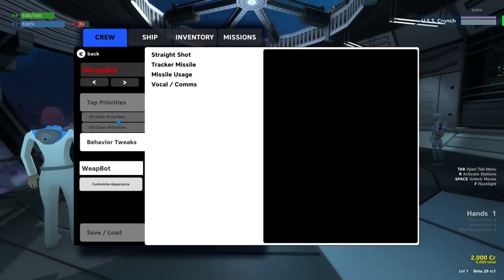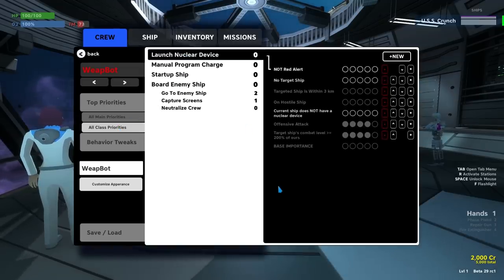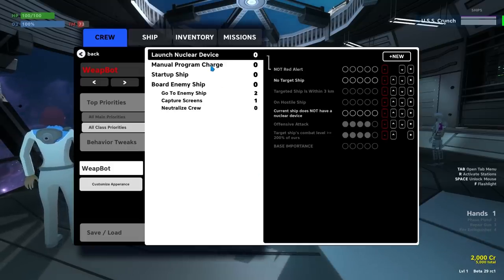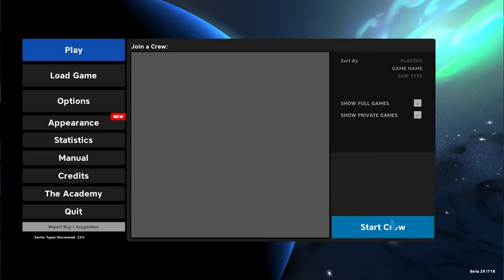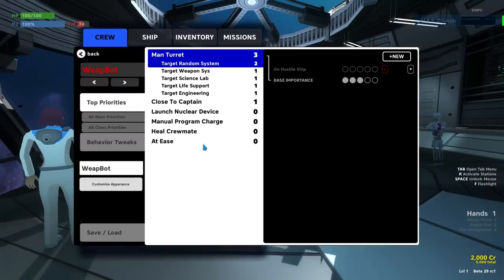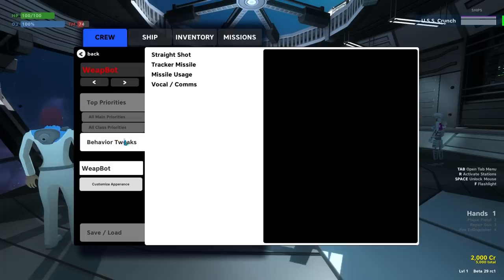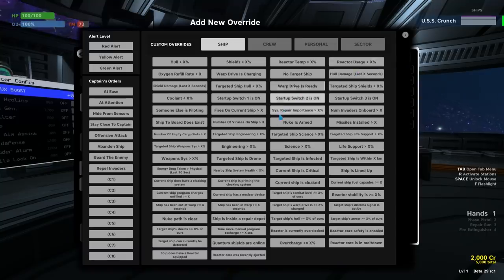For Beta 29, we're doing quite a lot of updates in the AI department. We're introducing a new set of updated default priorities for your crew bots. The game should pop up with a message asking you to override those. We strongly recommend you do, otherwise you won't get access to all these new features, and your AI might be a little busted if you attempt to bring it in here because it just wouldn't be compatible. So definitely override those to the new defaults.